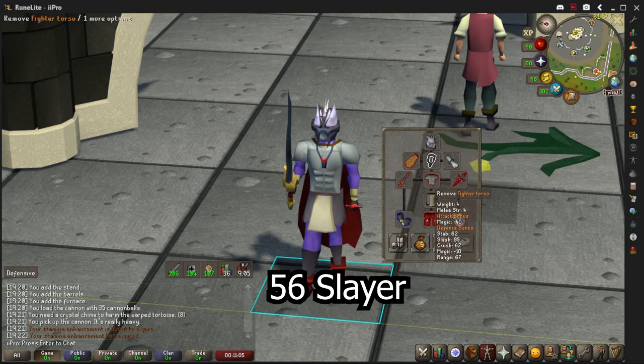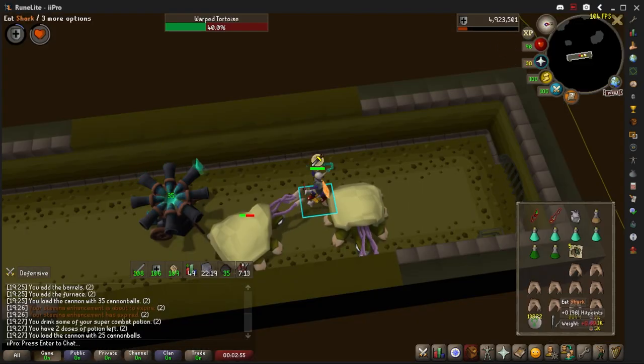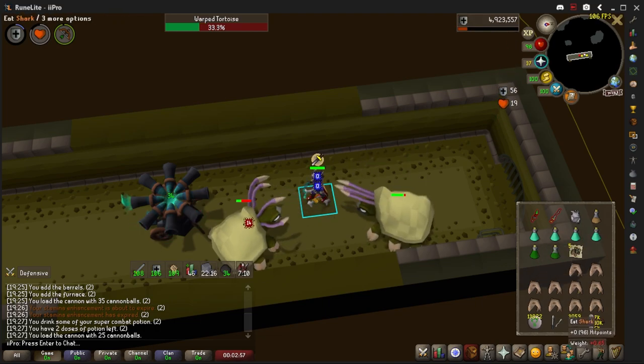You will need 56 Slayer to get them as a task, and you will get them from Cheldar, Konar, Neve, Steve, or Duradel.